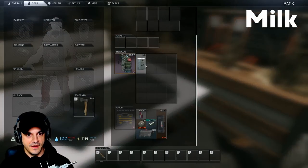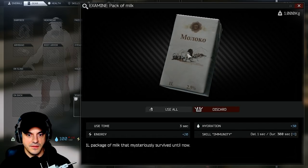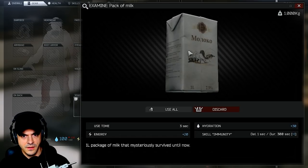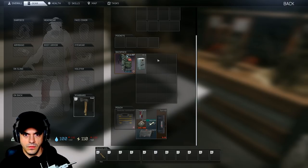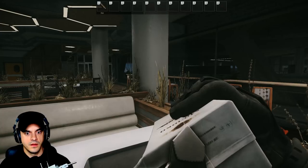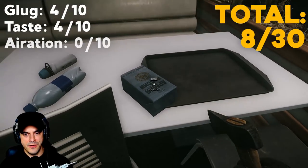Now we're stepping it down a bit. Starting with a little milk. It's wholesome — a package of milk that mysteriously survived until now. What's on the front, is that a lion? One liter of boxed milk. We'll give every drink its due day on the catwalk. That's good glug — four. Taste: zero. Aeration: zero.